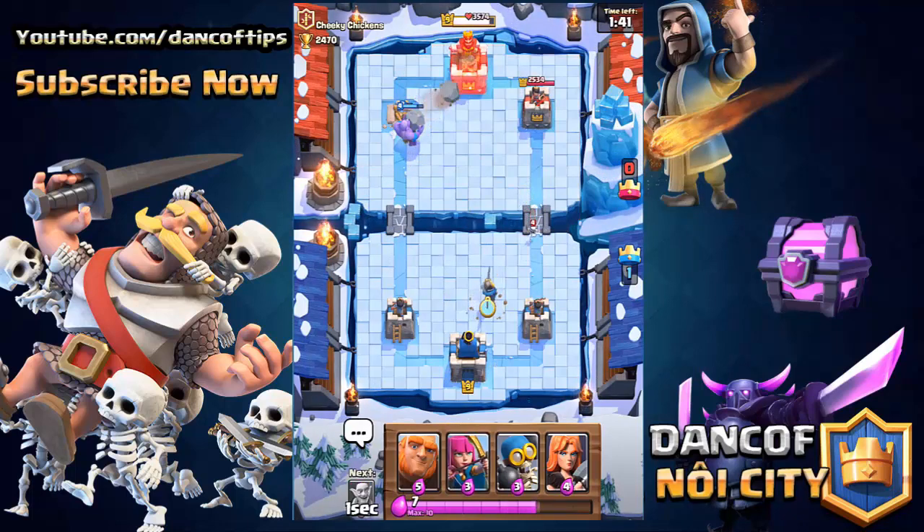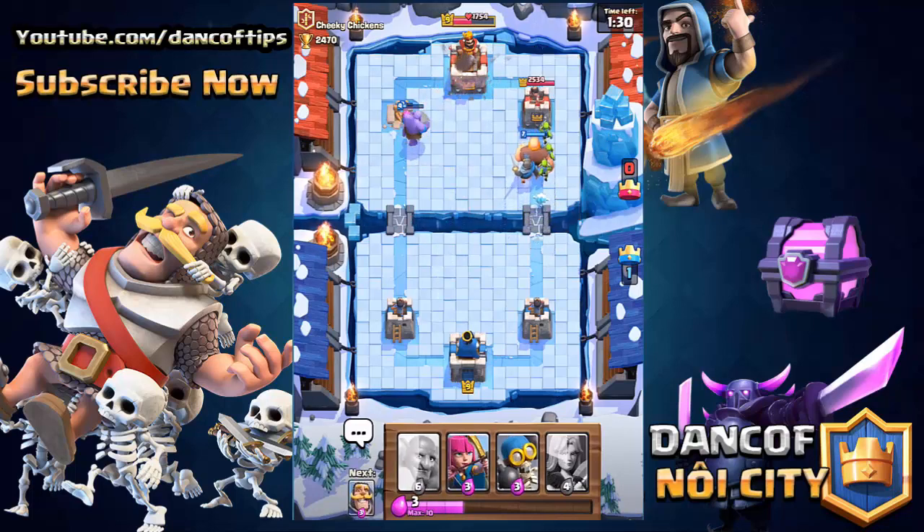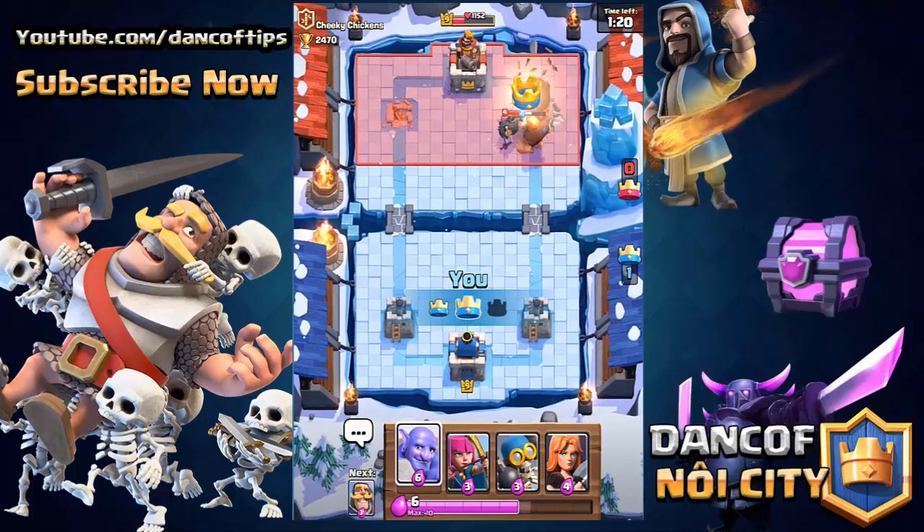The Bowler does struggle against high damage units that can get up in its face. The P.E.K.K.A. takes three shots to take it out, even though it does a crazy amount of damage. But the Bowler is definitely a pretty solid card. The Ice Spirit can also freeze the tower if it attacks it, giving your troops a little bit more damage.